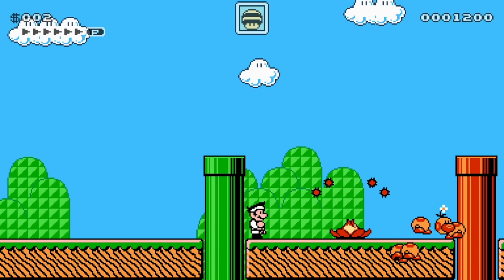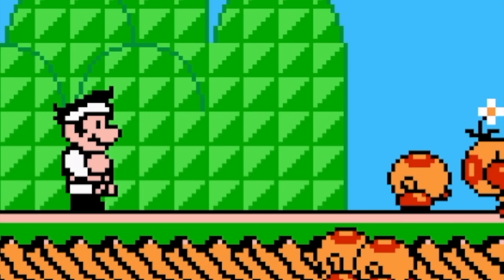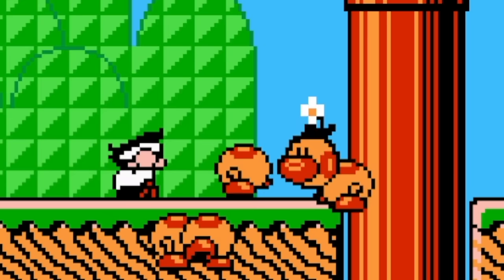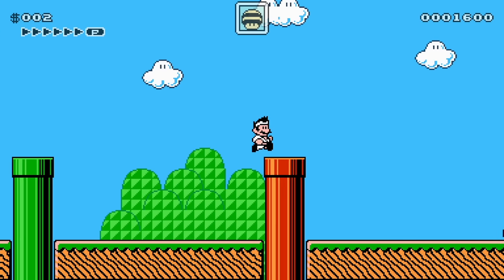So this is the Volcano Lotus, not to be confused with the Lava Lotus, the ones you see in the water. This is what Wigglers would look like in Mario 3, I guess? It kind of broke. Oh well. We've seen those in Mario Maker. We know what those look like.